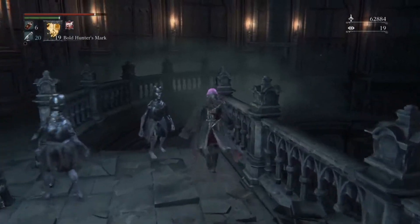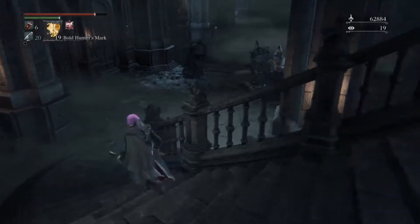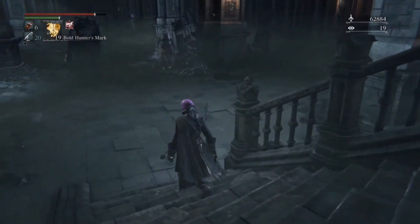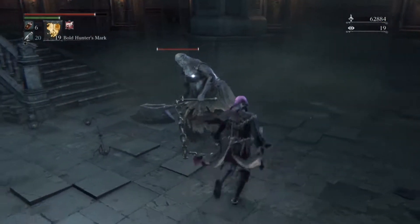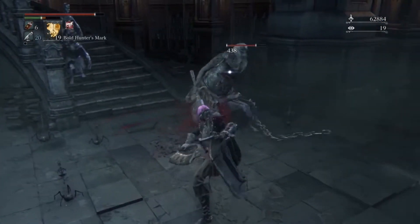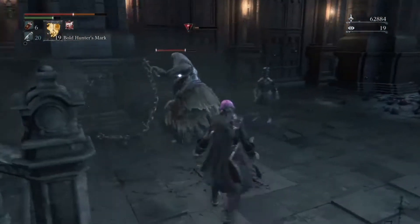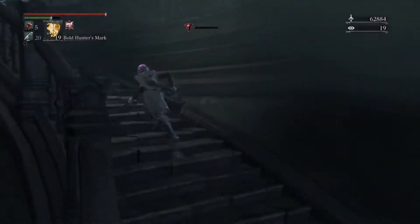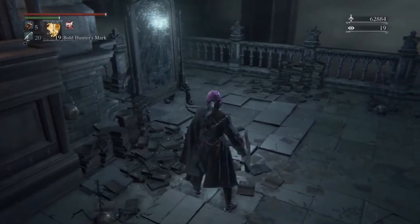These guys are just kind of staring at you right now — they're pretty creepy. No need to kill them until this guy comes at you. Once this guy aggros on you, then everything else will aggro on you. See, here they come. They don't really do any damage per se — they just stun lock you. So what we're going to do is go up here and kill them just to get them off our case.